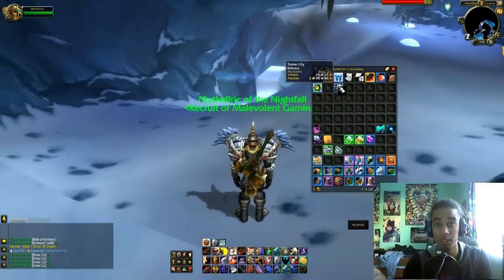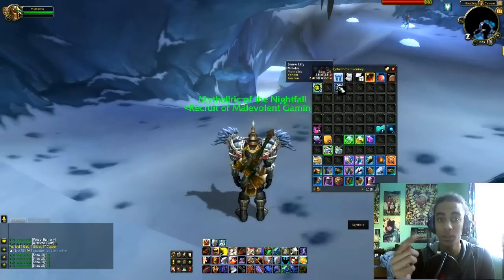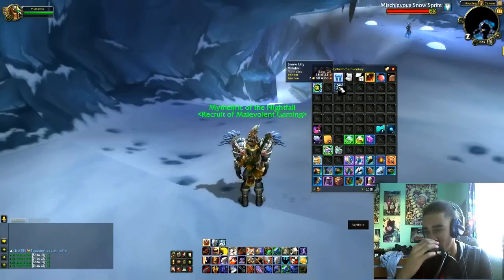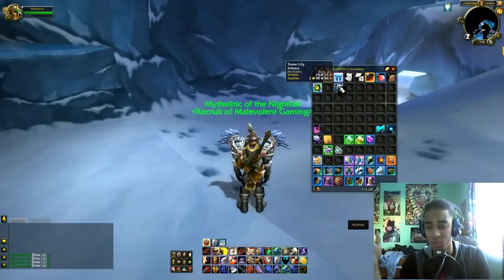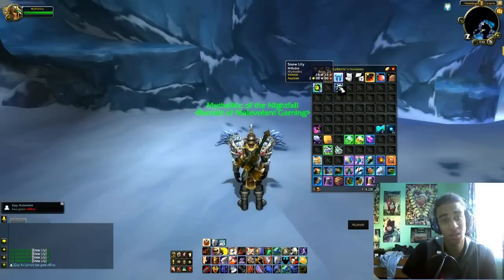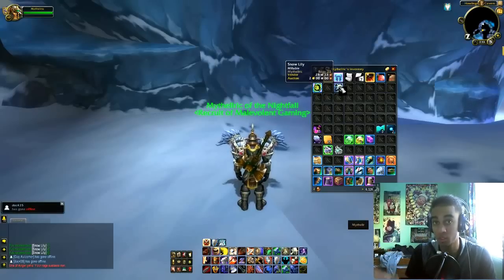Snow lilies are the main target here. In the next gold guide I'm gonna show you how to use inscription with snow lilies to make even more gold on top of this — it's gonna be a lot of gold. You can fairly make between 1,000 to 2,000 gold per hour, and depending on your server possibly up to around 5,000 gold. Right now it's really a good time to do this.